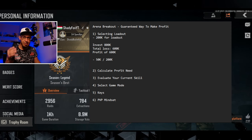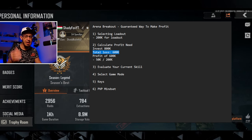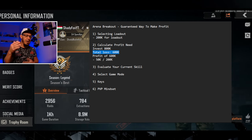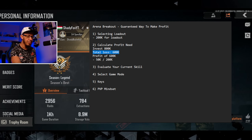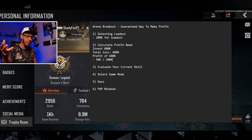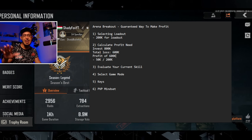So this brings us to the second section: calculate your profit need. For me, the profit need is approximately 500 to 600,000 every fourth game given my extraction rate. For players watching, your extraction rate is likely between 25 and 40%. Players extracting 50% of the time don't really have budget issues. We do also get free bundles, battle pass items, and free coin — those boost our storage value — but ideally, every fourth game I want to extract with 600,000.